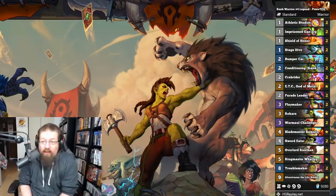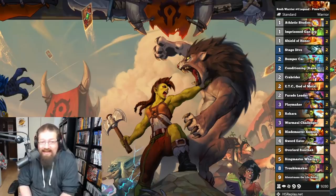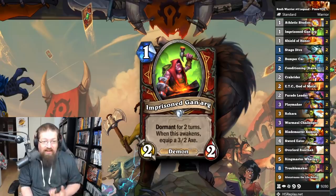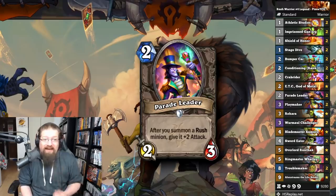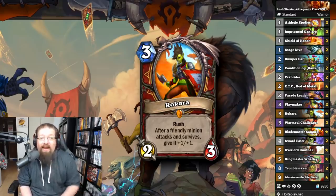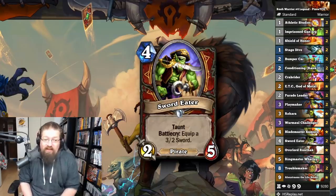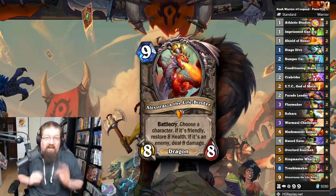Next, we have Rush Warrior. Rush Warrior has done very, very well. I'm highlighting a list from Pizza — he got top five Legend with it. It always controls the board; every minion has Rush, and you get to dictate all sorts of trades. Imprisoning Ganargon is incredibly powerful, getting War Axe on curve. You have stuff like Parade Leader, Rakar, Crab Rider — you can buff stuff up with Conditioning. Sword Eater's always good, and Troublemakers and Alexstrasza are your late-game bombs, really hard to deal with, and they push a lot of damage.